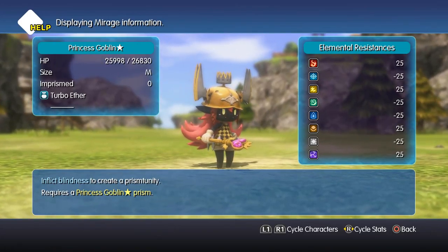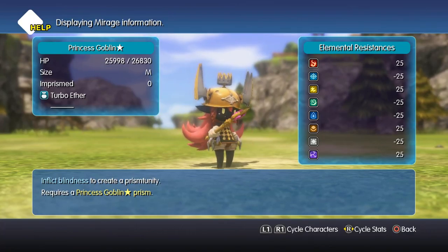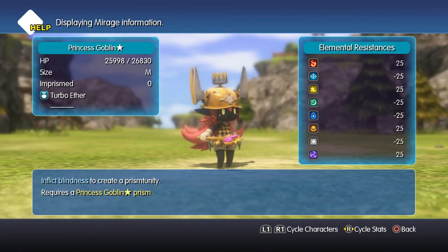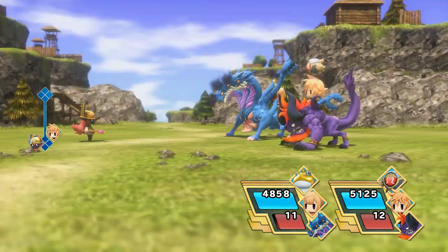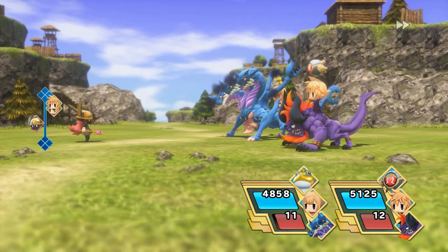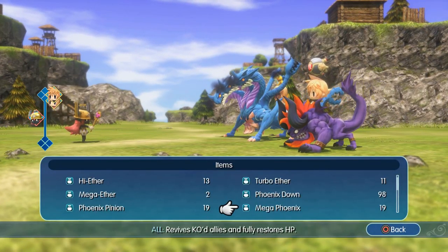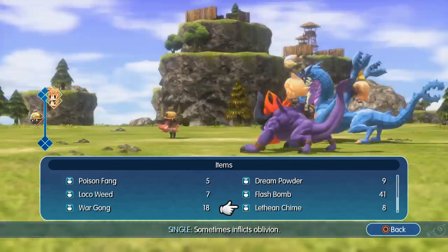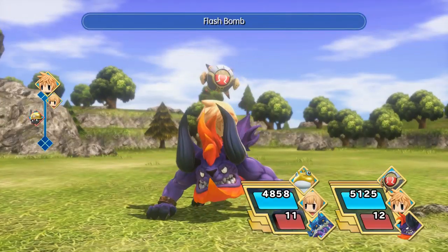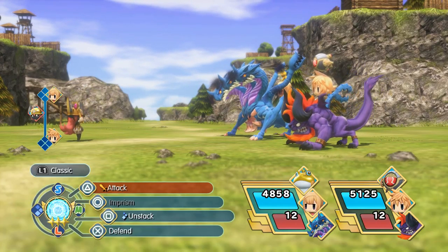This is the star version — a character from the actual story. You can prism her and add her to your collection. I need to inflict blindness, but there's a problem: she's pretty resistant to it and she also likes to inflict blindness on us. Using items when I clearly meant to use abilities to get some lever action going. Probably going to miss or resist — see my point? I'll cut it.